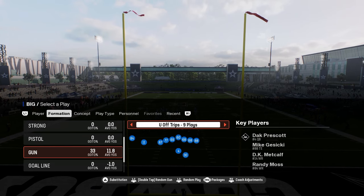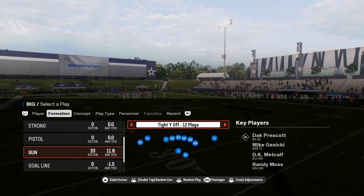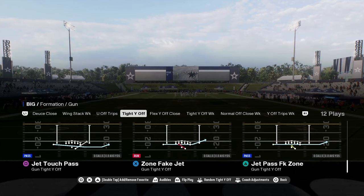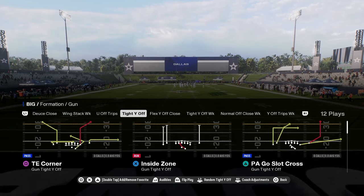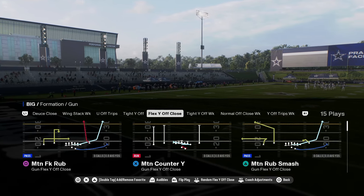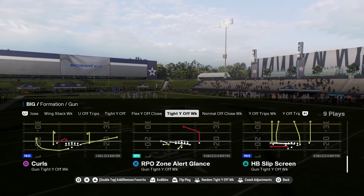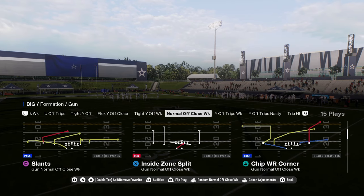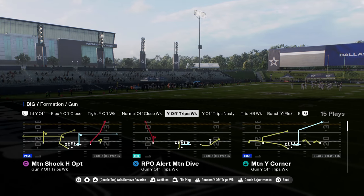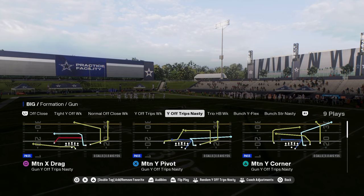The main formations we want to touch on are the shotgun formations — the three wide receiver sets. You have tight way off, a standard set with 0-1 trap, jet touch pass, and tight end corner, which is probably the best play in that formation. Flex close has some auto motions with unique tight end stuff. Tight way off weak has the post wheel drag play. Normal off close is a formation you're starting to see a lot more in the competitive scene. It has Y off trips weak.